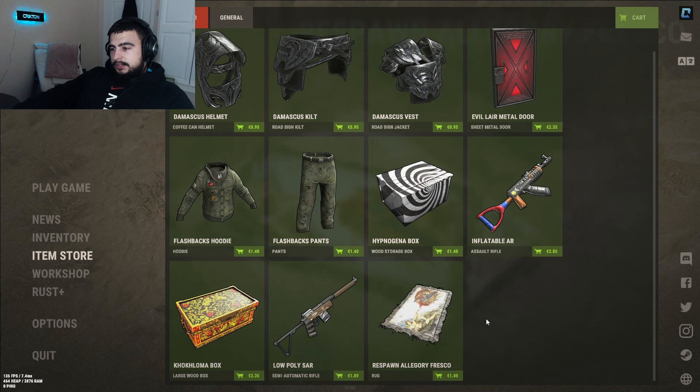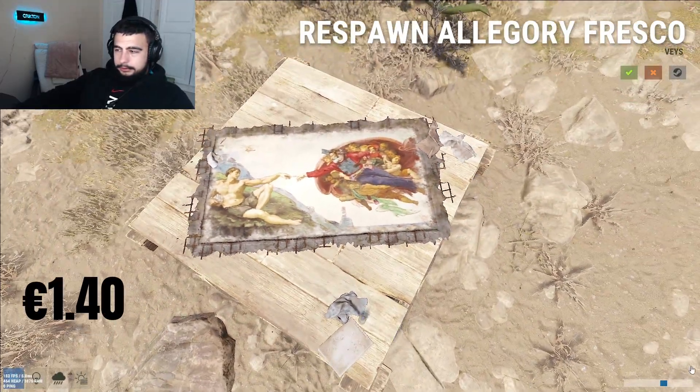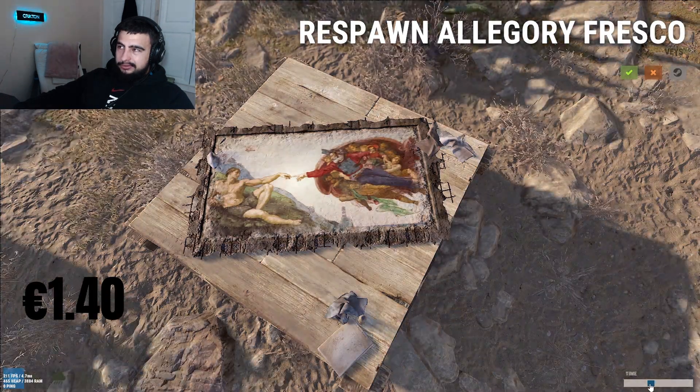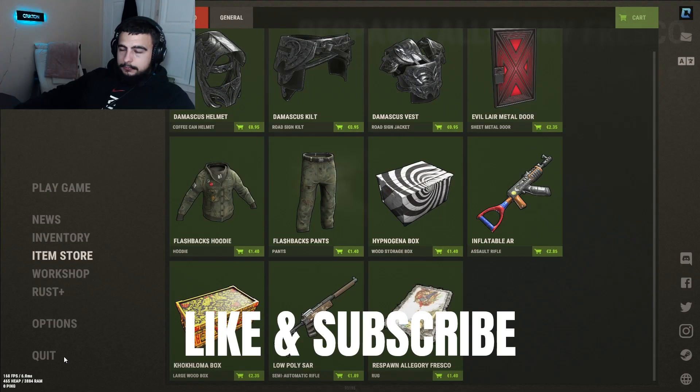The last one is the Respawn Allegory Fresco Rug for $1.40, which looks not too bad — great idea but it's got issues. It shines in the dark though, so that's cool. I'll give it a 3 out of 5 for the idea and for the glow. That is it to wrap up this week's skins — like, subscribe, comment, and drop a comment saying what you think of the skins. Which were pretty terrible this week — let me know what you think, peace out.